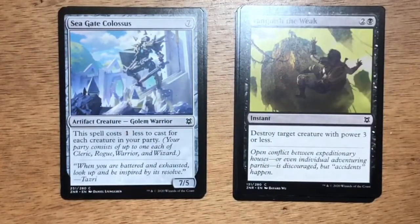Seagate Colossus — seven generic mana, Artifact Creature Golem Warrior at 7/5. This spell costs one less to cast for each creature in your party. On face value this looks pretty cool because you're thinking you'll probably be able to cast it for five mana. From my experience, this card doesn't have evasion, can be chump blocked pretty easily, and in limited there are plenty of destroy artifact or creature spells that can take care of Seagate Colossus.